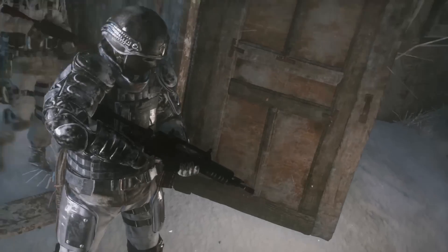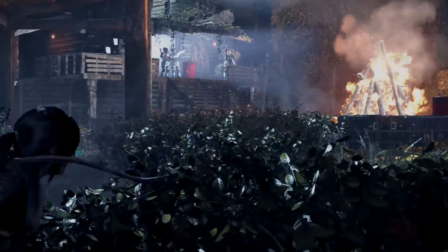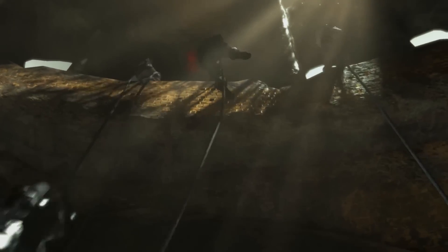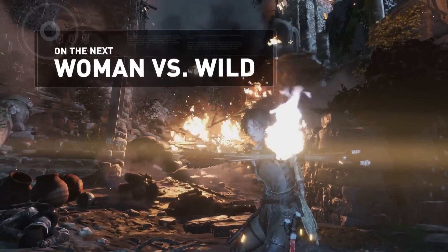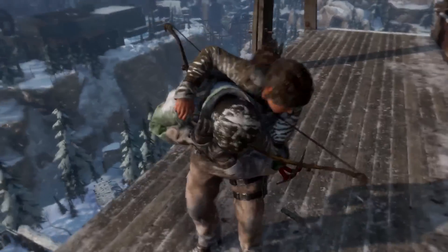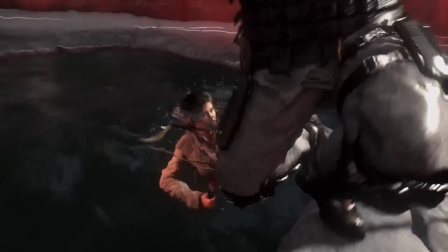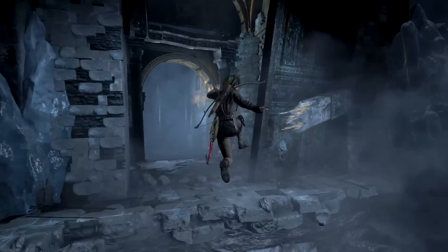Wildlife is not the only deadly force in this region. Heavily armed Trinity forces have occupied the area and seek to kill Lara so they can reach the lost city of Kitej first. On the next episode of Woman vs. Wild, we find Lara outgunned and outnumbered, but not without the means to survive. We'll show you a host of guerrilla combat tactics that Lara utilizes to defeat Trinity in her race to discover the secret of immortality.